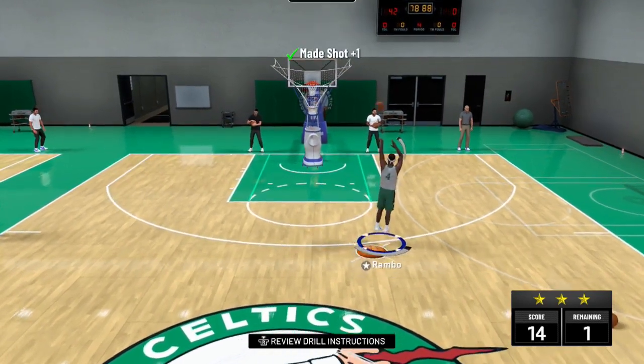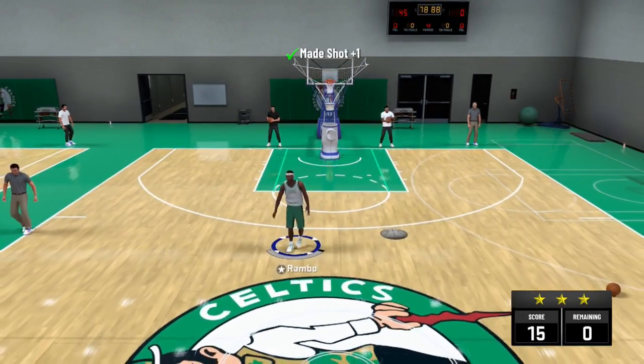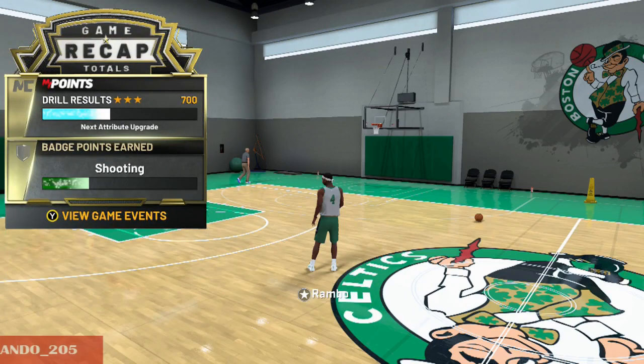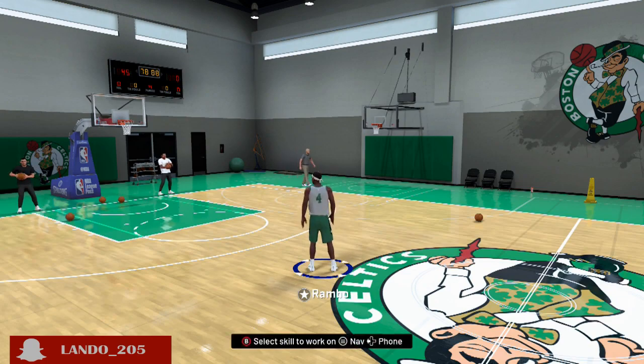Go back into 2K, go to your player, play a MyCarer game and look at the results. I didn't believe it was going to work, but my things started moving again. I couldn't get into drills either — after I played a game I went back to practice and I was able to do my drills.